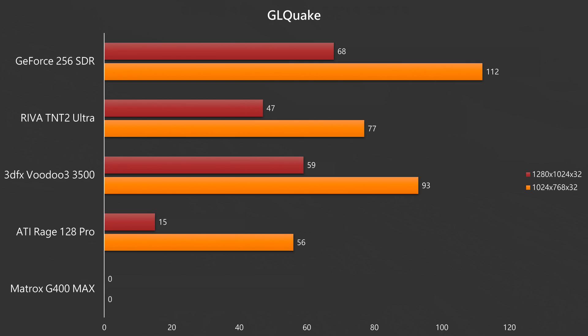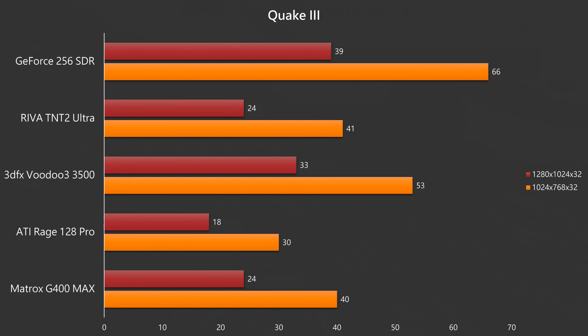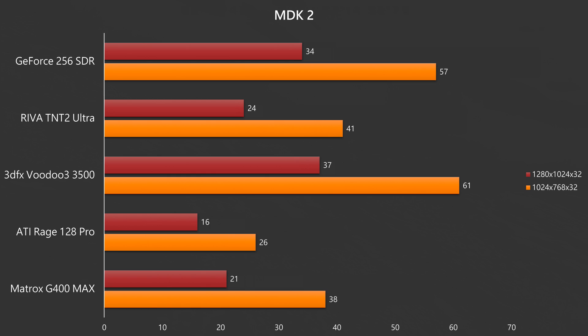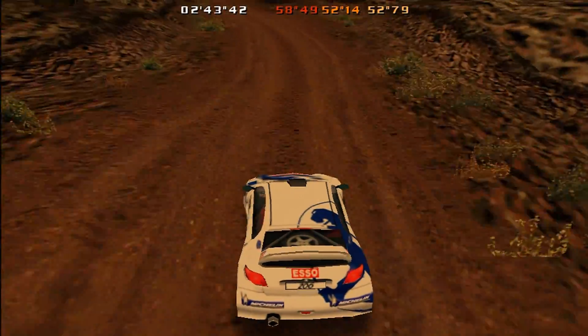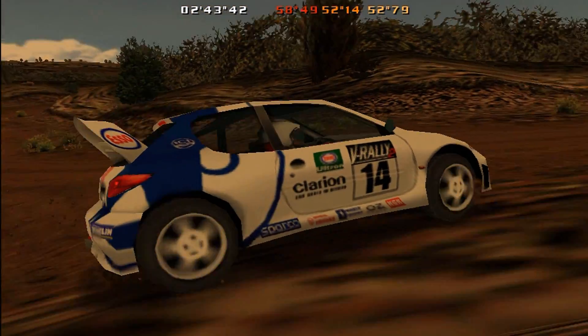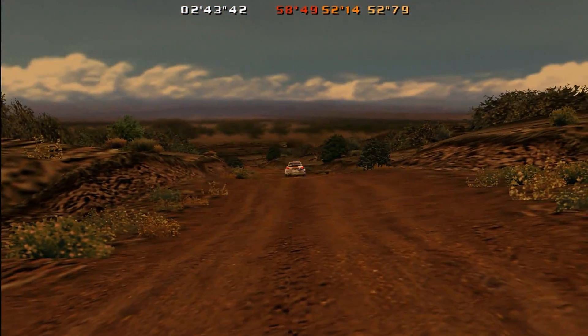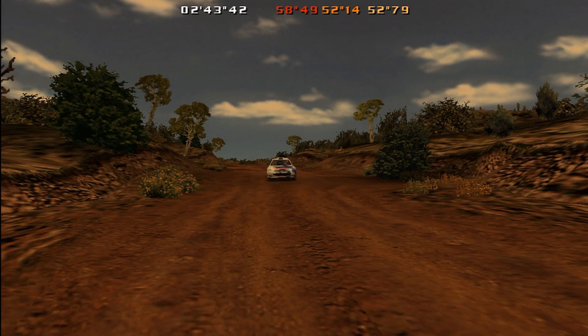In GL Quake the GeForce is very strong at 112 FPS at 1024x768. In Quake 2 it's also very strong at 103 FPS — a massive lead compared to the TNT2 Ultra. In Quake 3 we see the same trend, the GeForce pulling ahead of all other cards. In MDK2 the GeForce 256 is also very strong, however the Voodoo 3 is a tiny bit faster. Overall we see a solid performance gain over the TNT2 Ultra, and you can expect a minimum of around 60 FPS in all games at 1024x768 in 32-bit color. The Voodoo 3 spoils the party a little and is sometimes faster, for example in Expendable and MDK2.